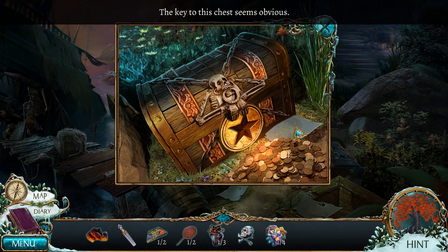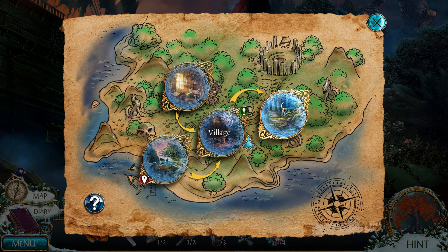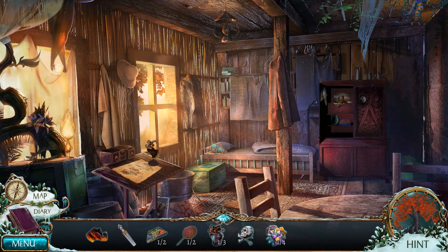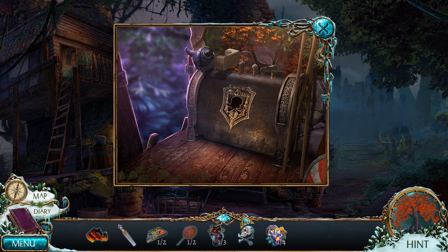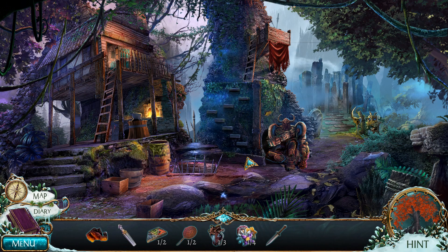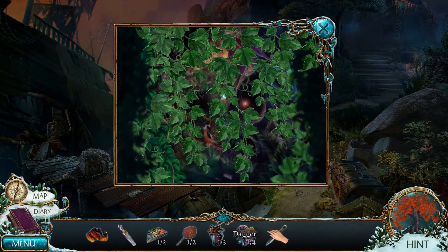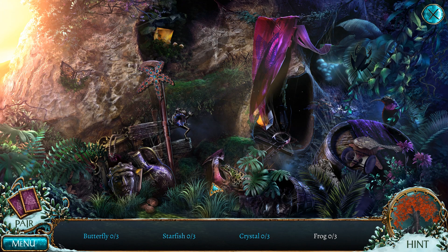I haven't done this yet either. Map, map, map — what have you missed? I think there might be... there we go. I think we'll look a bit broke. Dagger — tear something, cut something. Ooh, nice! Three butterflies, three starfish, three crystals, and three frogs.